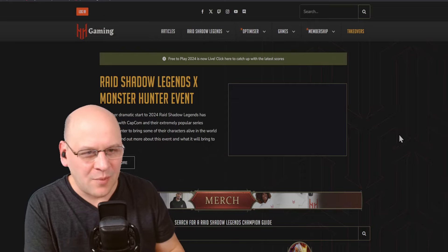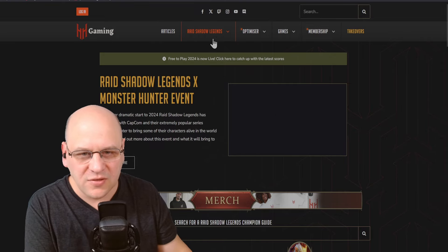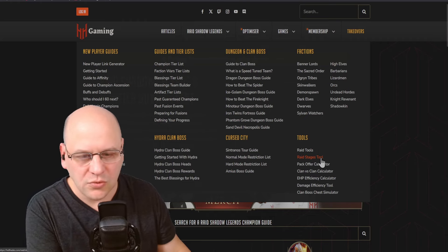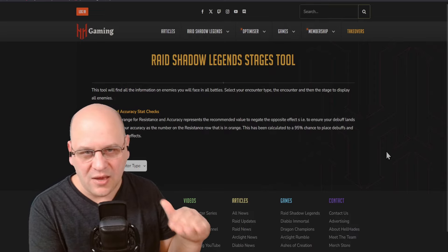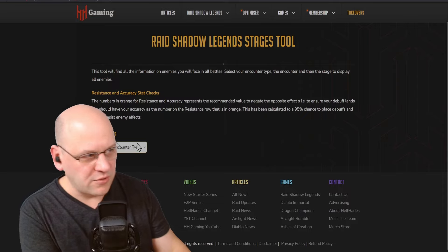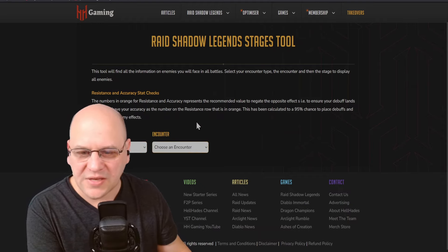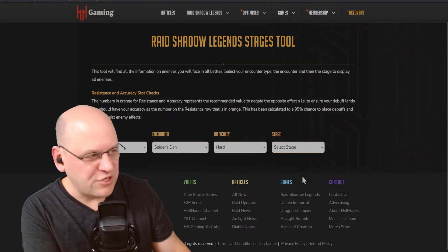Here I am on hellhades.com — I come here all the time. One of the great things about this website is the Raid Stages tool. You go to the Raid Shadow Legends dropdown menu, over in the bottom right you see Tools, and you want to go to the Raid Stages tool. This is going to give you the stats for every single mob and boss in every single fight in the game. All you have to do is choose your encounter. We're going to go to Dungeons, then choose the Spider's Den, and then Hard Mode Difficulty, and we can check any stage.